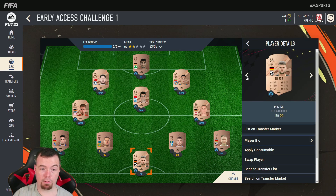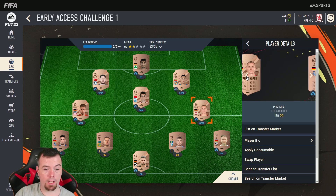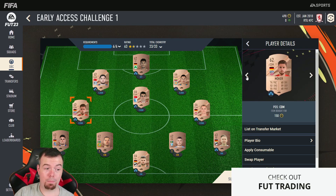From Bundesliga 3: Fidi Okoski at 150 coins. Any player here doesn't really matter. The center backs are a little bit harder to get for 150, so just put any players there on 150 bids. Then we've got Kole 150, Tafashofer 150, Marco 150.